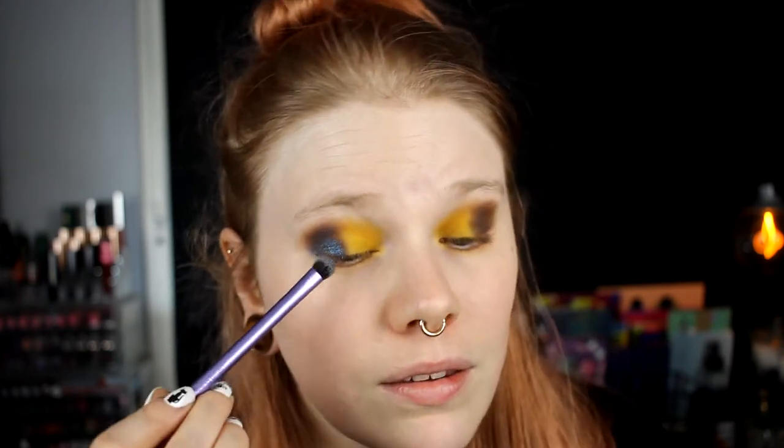I have done this before — I've put this shade over a black. Maybe only over black, but I really like this as a topper shade. It is possible to have it on its own, but then you really need to pack it on to have it opaque. It's doable, but it's amazing as a topper. Maybe this is a little bit boring because I have done similar things before. I think I want to take it a little bit over the yellow as well, and yes, I know I have a crazy amount of fallout right now.